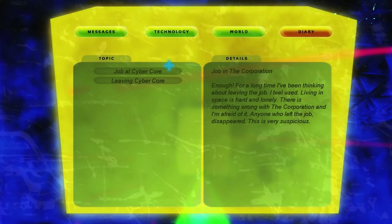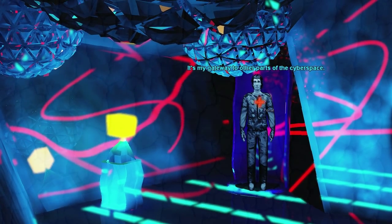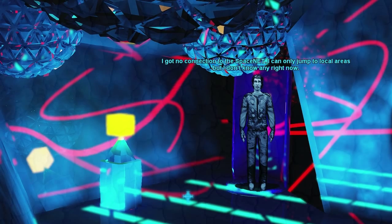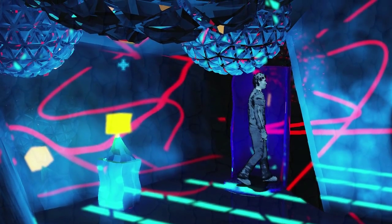Diary entry: 'Job in the corporation — for a long time I've been thinking about leaving. I feel used. Living in space is hard and lonely. There's something wrong with the corporation and I'm afraid. Anyone who left the job disappeared — very suspicious.' Leaving cyber core: 'I've made my decision. I told the corporation this will be my last mission. I was surprised by their reaction — they said this was my will.' Now I've crash-landed on a planet, so maybe not their will so much. Gateway to other parts of cyberspace — no connection to space net. Portal — that's really cool, that cyberspace thing.